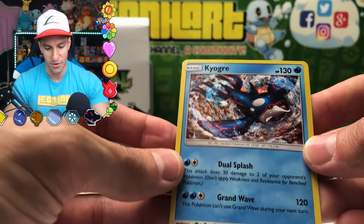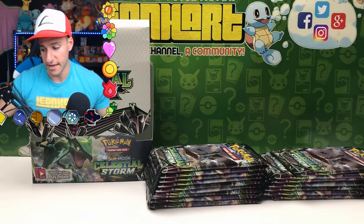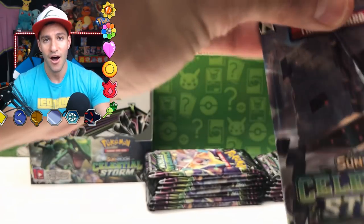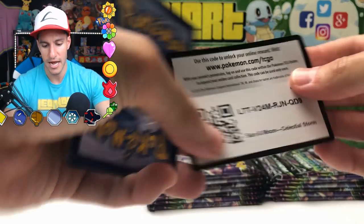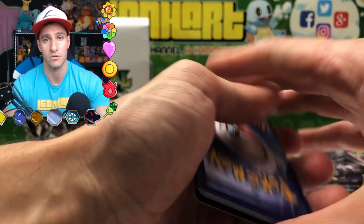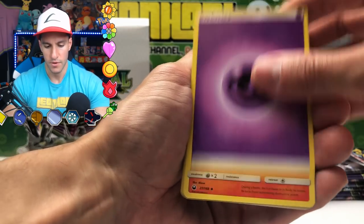A Secret Rare! It's a Secret Rare — Rainbow Brush! Super Mario Rainbow Brush! Oh my gosh, that is absolutely gorgeous! A Rainbow Brush — 182 out of 168 card. Beautiful looking card! Choose an energy card attached to one of your Pokemon, search your deck for a basic energy card and switch it with that card, then shuffle the first energy card into your deck. Beautiful looking card, Heart Squad — we did it! We got our first Secret Rare of Celestial Storm!